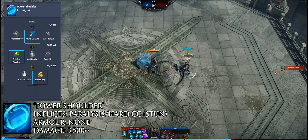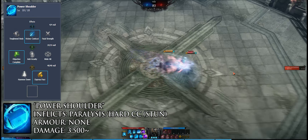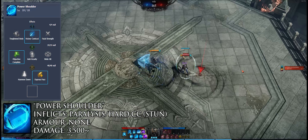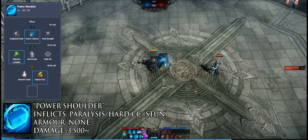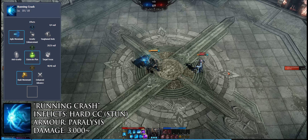Power Shoulder is a fast startup hard CC and combo starter with great initiation potential. It generates three gravity cores and applies paralysis on the startup dash and a stun on the swing, making it a great catching and punishing tool. It has no immunities however, so be mindful, and it is also animation locked until the dash ends.